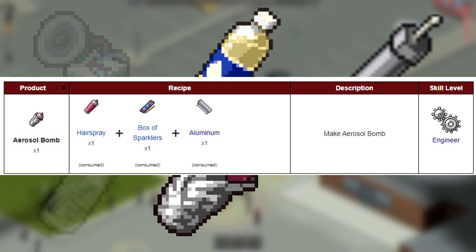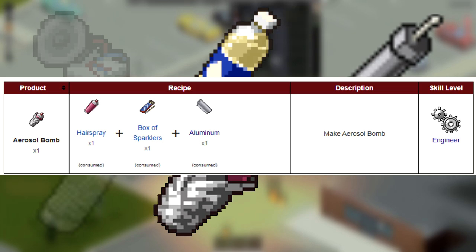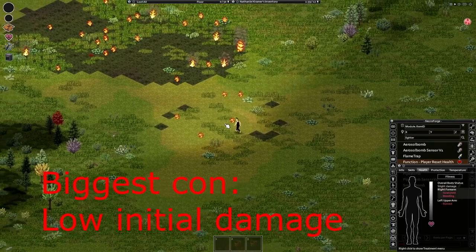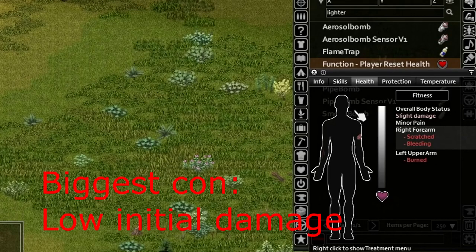The aerosol bomb is crafted with a hairspray, aluminum, and a box of sparkles. It deals 70 explosive damage and has a range of 6 tiles. It starts a few fires and the explosion damages nearby objects, zombies, and players. It will inflict two wounds on a player — one burn and one scratch.